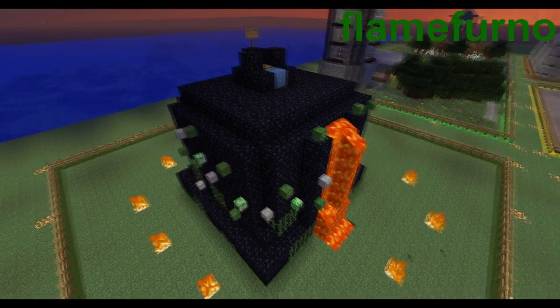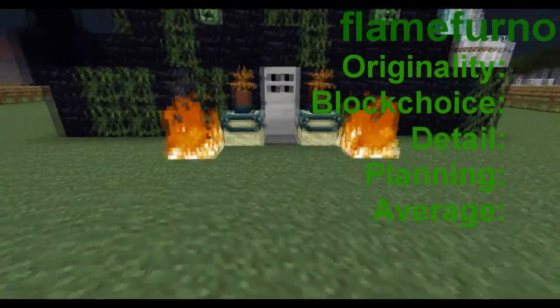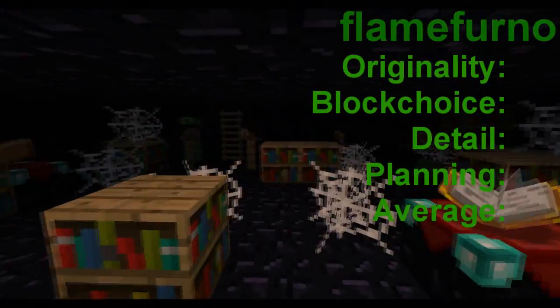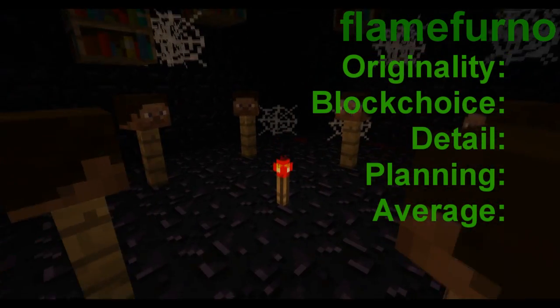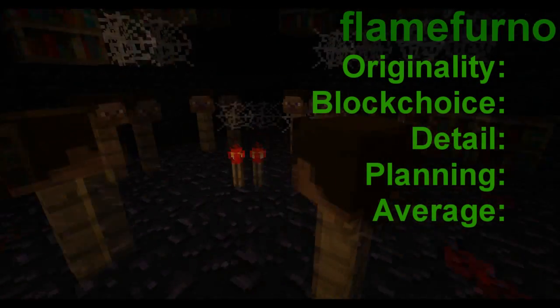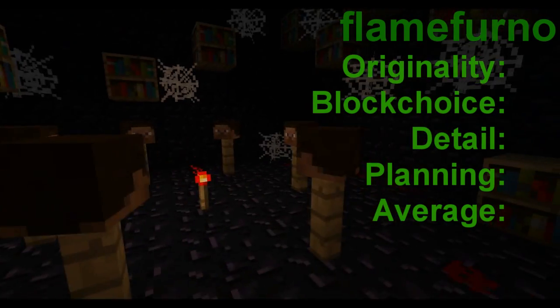The last build in this build-off was made by Flameferno. It's a haunted house. The idea is very original, but it lacks detail and use of time wasn't correct either. Let's take a look upstairs. We are upstairs now. Here's some Witches Circle, which is a very good idea — I've never seen such a thing before. It's pretty cool. Here are the ratings for Flameferno.